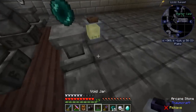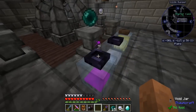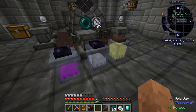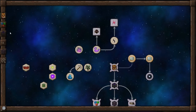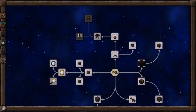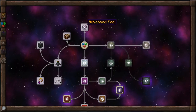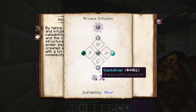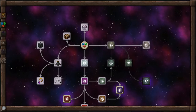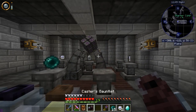Let me figure out the recipe. I think it's 50 ordo and 25 praecantatio to make that thing. It's under auromancy — advanced foci, right there. 50 ordo, 25 praecantatio, and instability is minor, so it shouldn't be too bad. Let's go ahead and get this thing going.